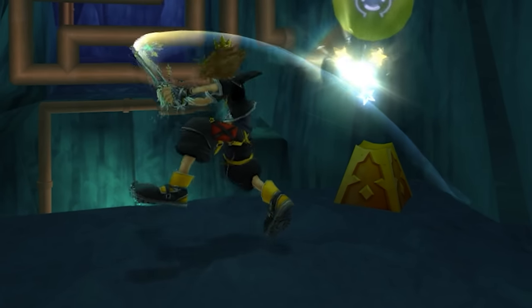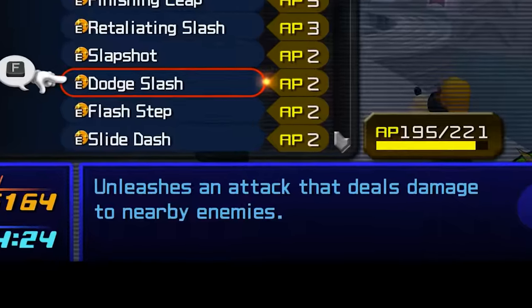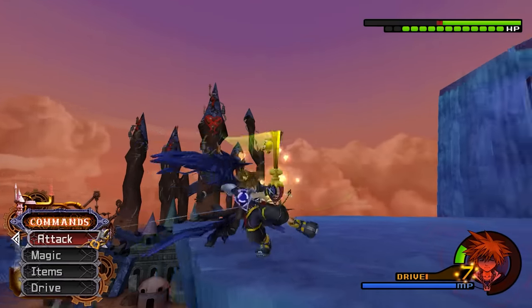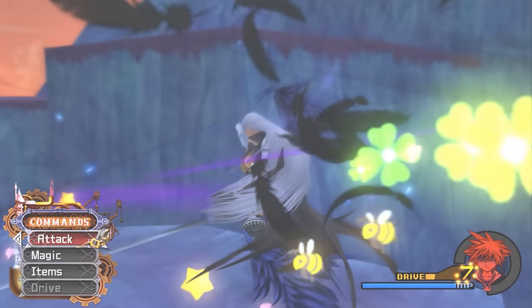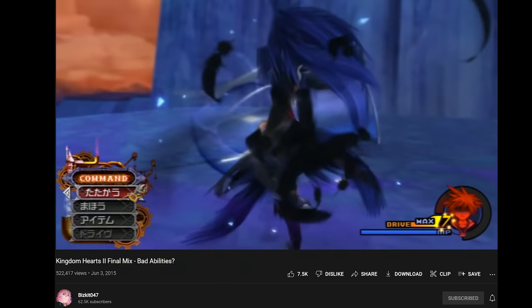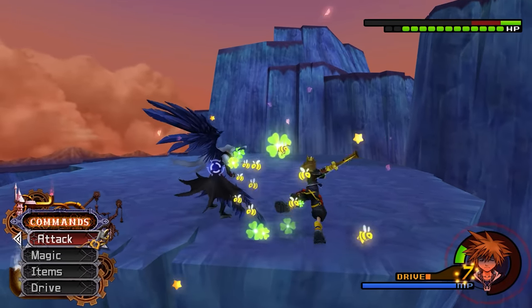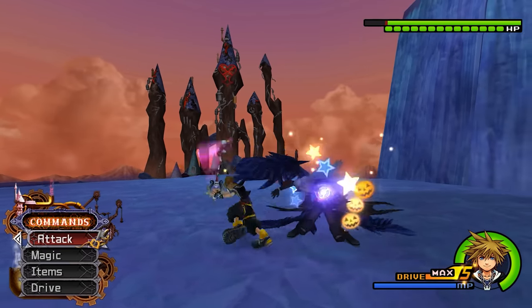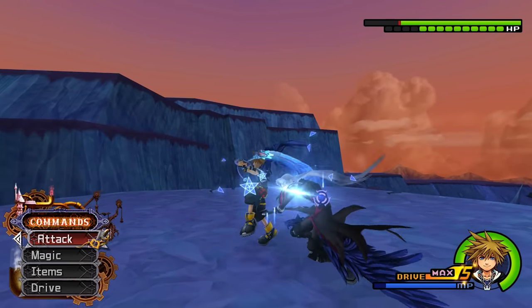Dodge Slash is an infamous ability that activates at medium to close range — it's the most well-known bad ability in the entire franchise. It doesn't seem too bad at first, but use it long enough and eventually one of the hits will whiff and cause a fast-recovering boss like Sephiroth to break out and kill you. It took over an hour to capture a clip of Dodge Slash whiffing like in the Bizkit047 Bad Abilities video, requiring the shortest Keyblade and removing Flash Step as if playing Vanilla KH2.